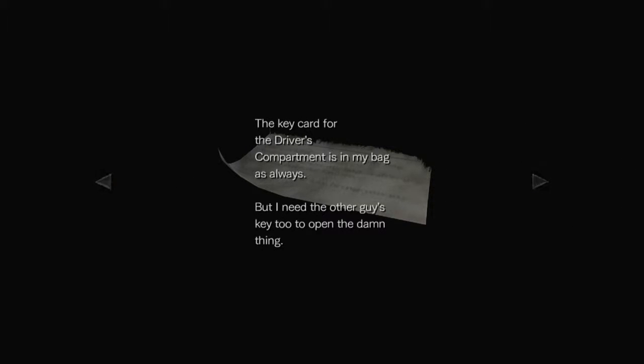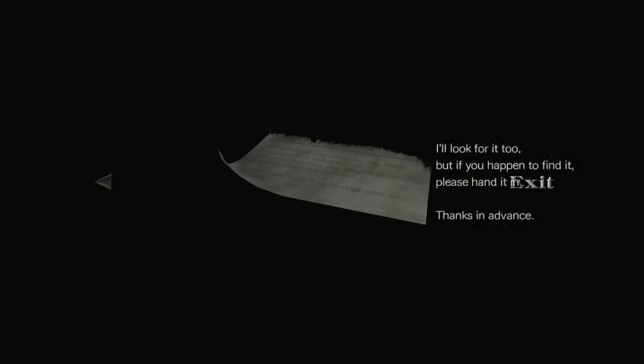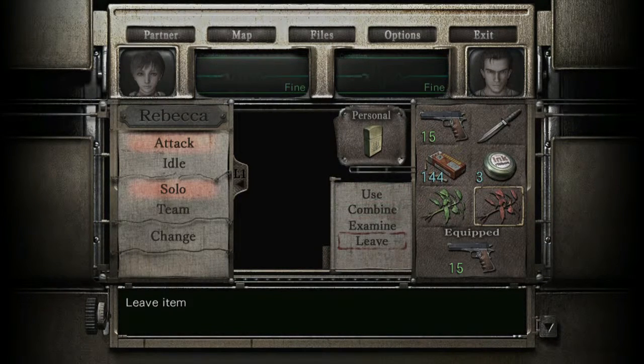What the hell is this? Note from conductor: the key card for the driver's compartment is in my bag as always, but I need the other guy's key to open the damn thing, but it looks like I've lost it somewhere. It was a normal key — someone would be sure to turn it in — but this key is different. I'll look for it too, but if you happen to find it, please hand it in. So we need that bag actually very badly, so I'm probably gonna get rid of the red one here. We need the bag to progress in the game.